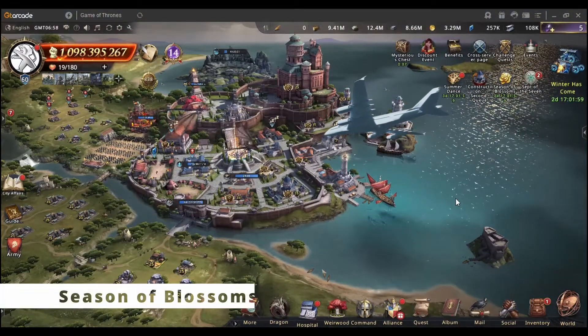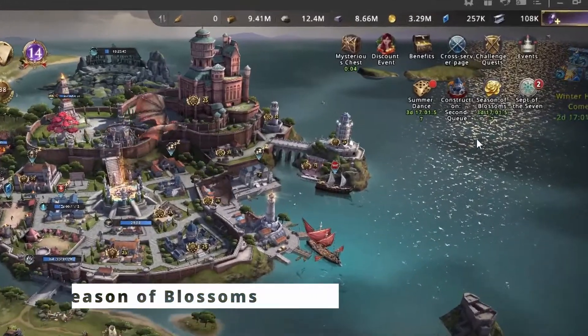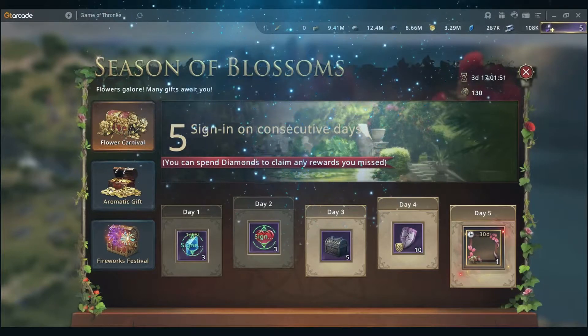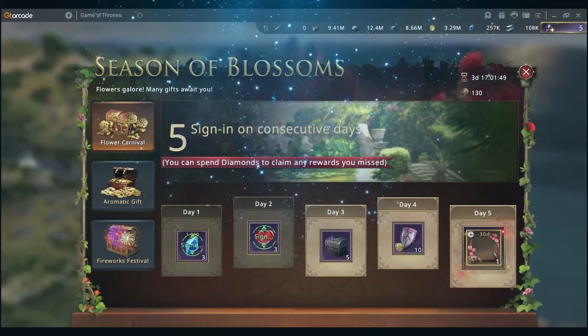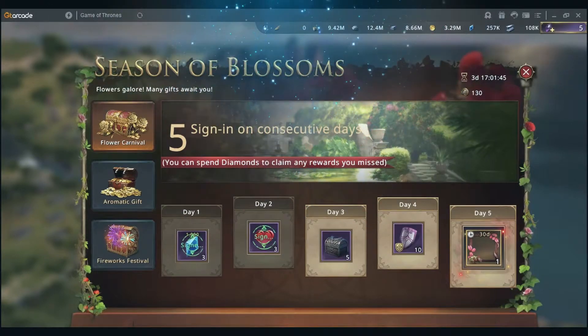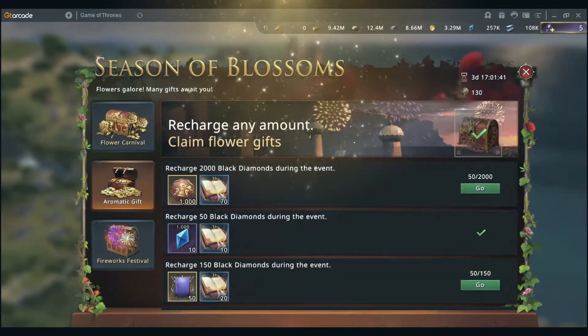First of all, you can find the Season of Blossoms on the top right side here, and it's a five-day event which basically has three sections. The first one is a daily login reward that you can see right here. The second one is the Aromatic Gift, which is basically a recharge event where you can recharge up to 2000 black diamonds and get some rewards.